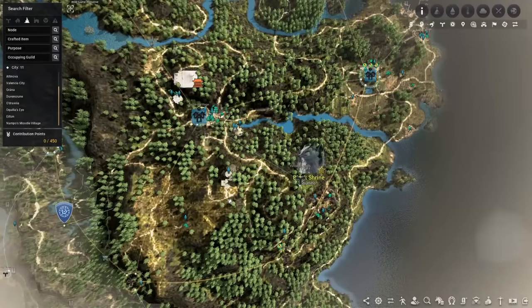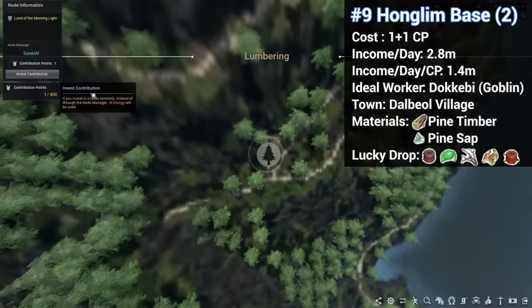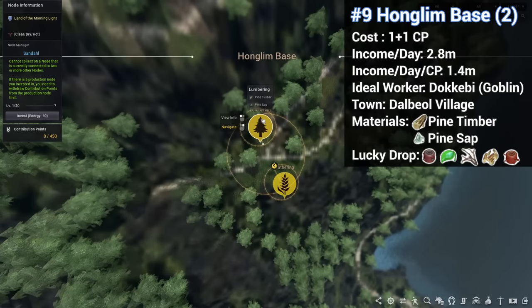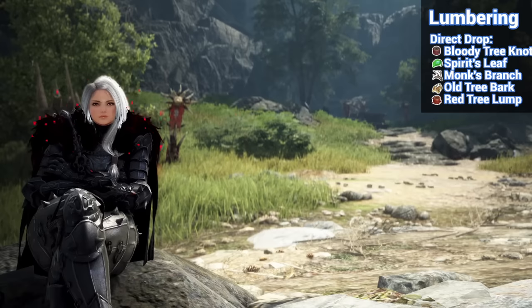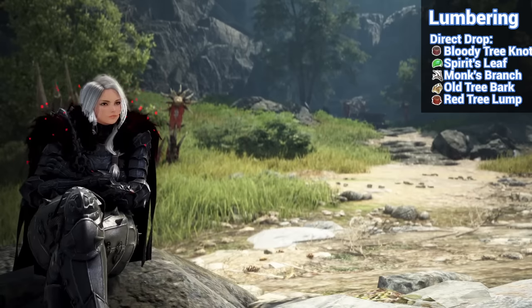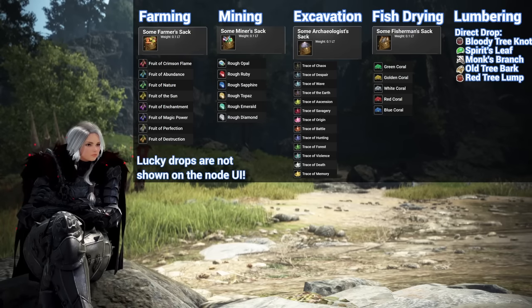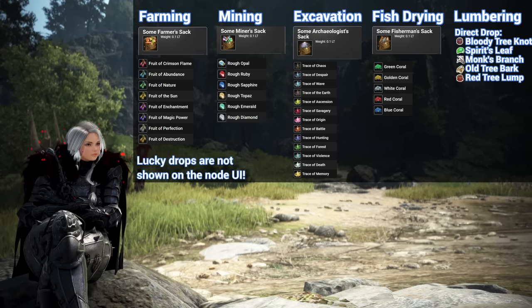This node is actually pretty close — in fact, it's right next door. Honglin Base has another node, this time a lumbering node that gives pine timber and pine sap. Pine timber can be processed into plywood, which is used to make Serendia timber crates, or you can just sell it on the market. Pine sap is a pretty valuable ingredient in alchemy. Lumbering nodes have random tree stuff as a lucky drop — and all types of nodes have their own lucky drops, which was one of the major additions from the worker update.